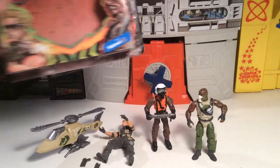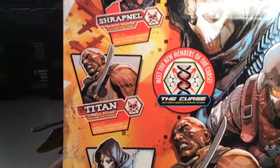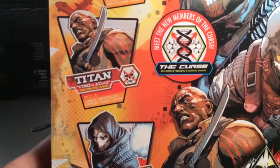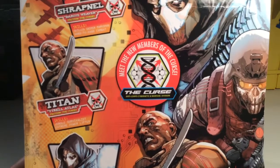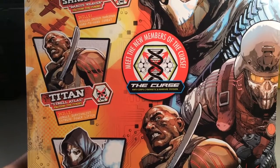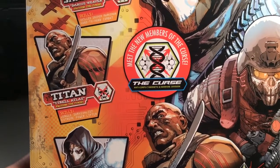We're going to be taking a look at this young fella right here mainly — Titan Tyrell Atlas. He's with the Curse faction. He's a jungle survivalist and extreme powerlifter. So the bad guys have some really gnarly guys on their team now. Meet the new members of the Curse: Anti-Cores, Cybernetic, and Warfare Division.